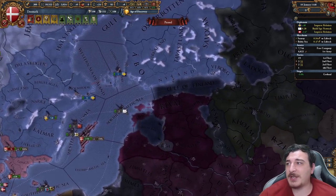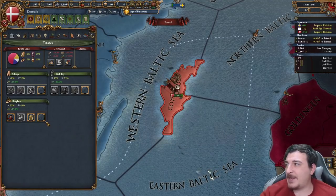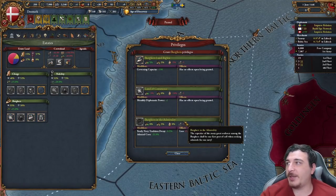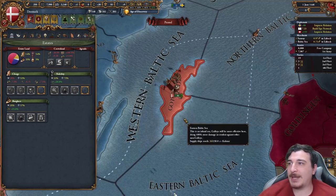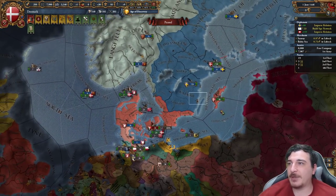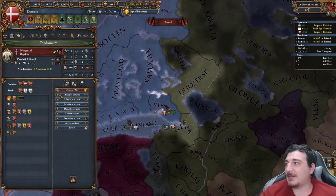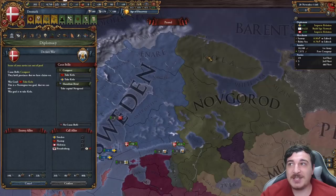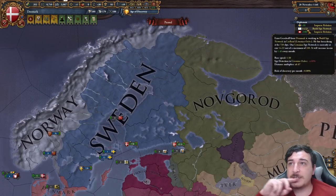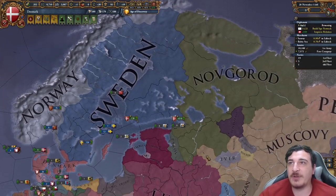We're going to set up our troops and attack the Livonian Order once we finish the siege of Gotland. Gotland is ours — that means we can give out the diplo plus-one mana privilege and seize the crown lands. Looks like Muscovy just attacked Novgorod, and I got claims on them because my subjects got the claim on Kola. So I'm going to change plans and attack Novgorod instead.